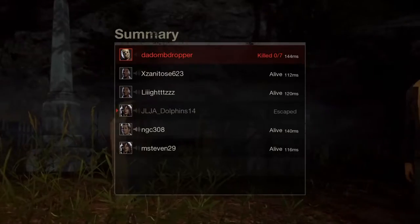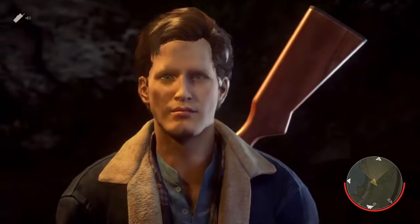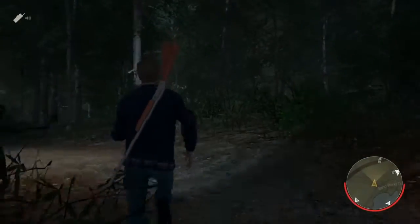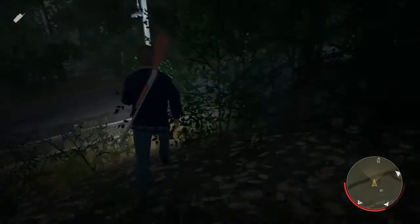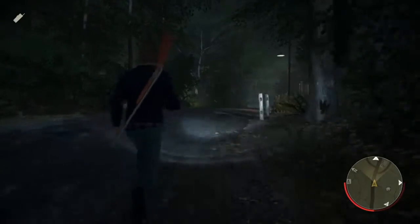When Jarvis spawns in, you want people to knock off Jason's mask — preferably people with high strength like Bugsy or Adam Palomino. This can simply be done by going into combat stance by pressing down the R3 button on your controller, and you want to aim high for the head. This can be done with a good few blows by Adam like I said, and good weapons like an axe or a machete can really knock off his mask pretty quickly.